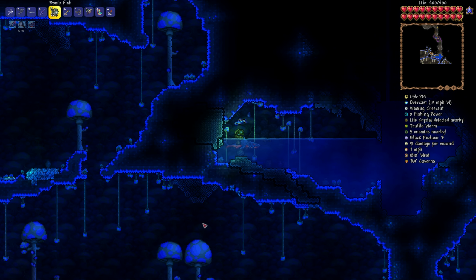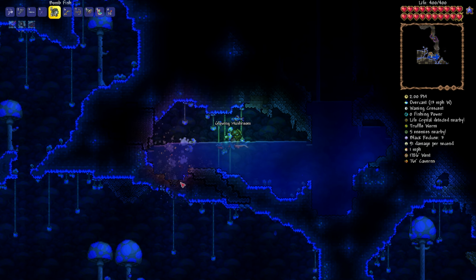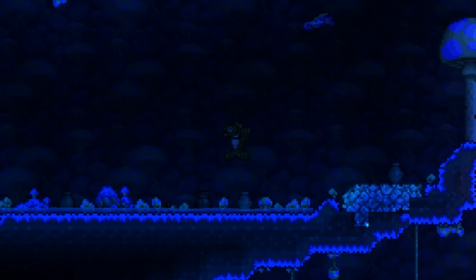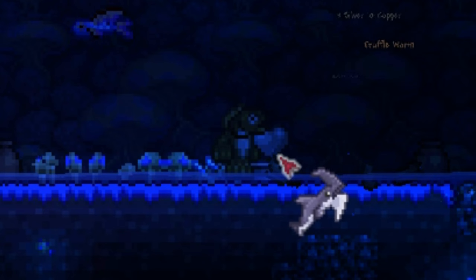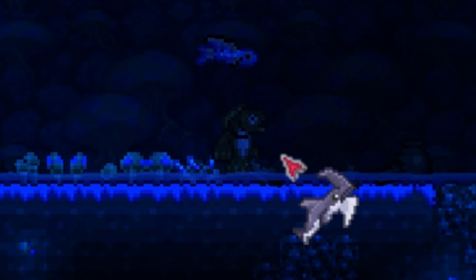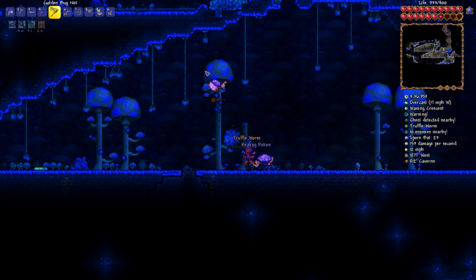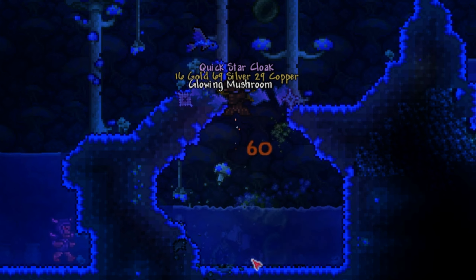We head back into the caves for more Mimics and find a Glowing Mushroom Biome. And of course, since it's hard mode, Truffle Worms now spawn. I get a little bit distracted catching them. We also find our first ever heart statue, which is a pretty big relief — I was starting to lose hope at this point. I catch another worm and then finally run into another Mimic. It gets the Toxicarp treatment but drops the Star Cloak. The quest continues.